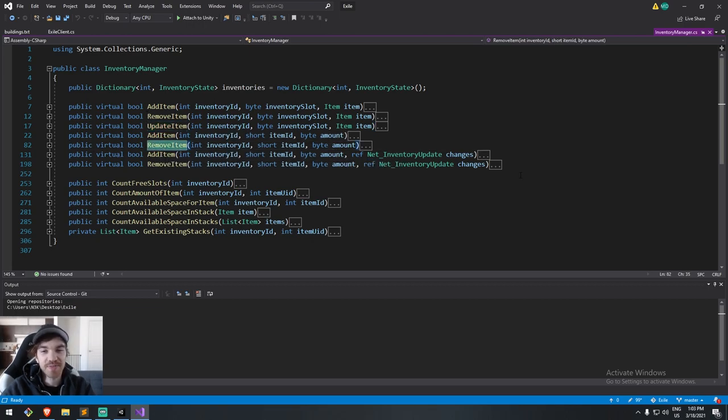Utility functions include counting how many free slots I have, or counting how many of a certain item I hold. Later when I want to build something and need five branches, I'll call this and say: this is the actor ID of the person, this is item ID 5 for branch — do I have at least five? Then I can build. There's also get-existing-stack, which was really helpful for merging stacks. Both server and client have these functions from the base class.